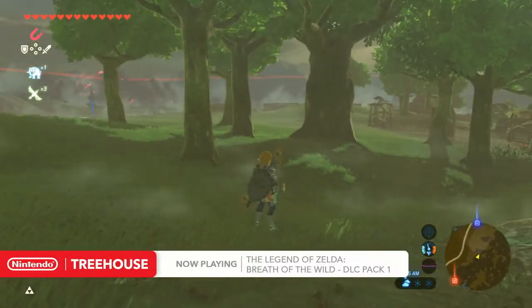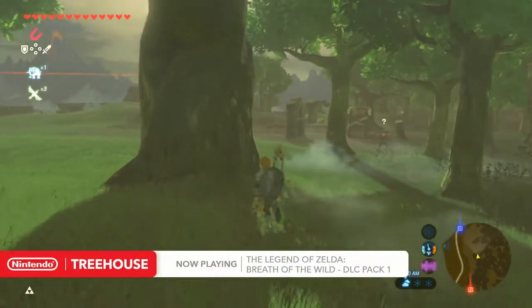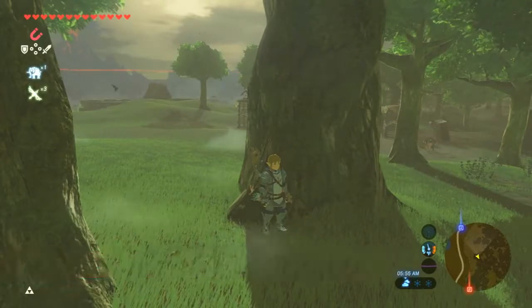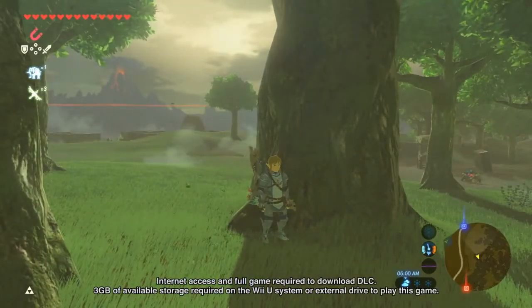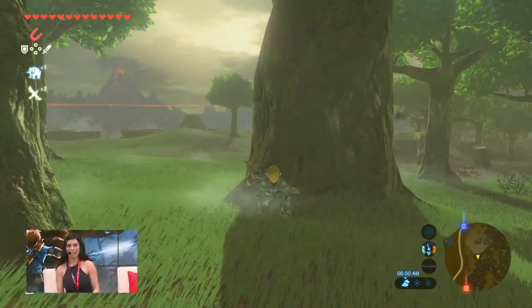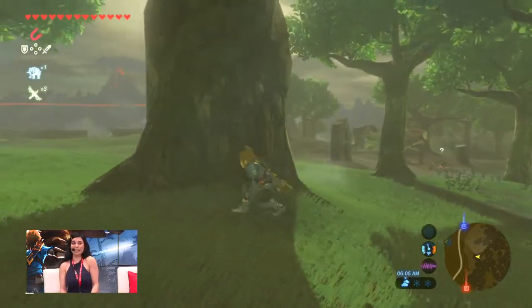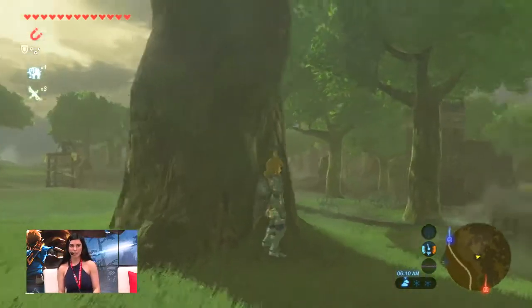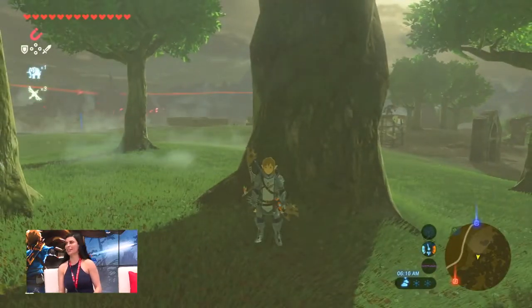But it's a little bit different now — it's not quite as friendly, perhaps. So we're in Master Mode. One way that Master Mode has been upgraded: do you see how quickly that blue bokoblin there spotted me? Normally you can kind of be a little bit stealthy, you can sneak up on these guys from a pretty far distance. But here, he's going to see me right away. So you're going to have to be on your game, especially when you're starting in the Great Plateau with only three hearts and a stick to your name. It's going to be pretty hard.